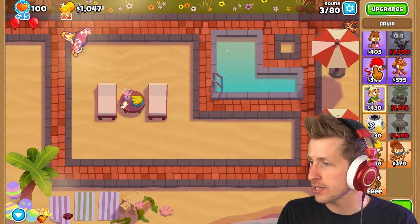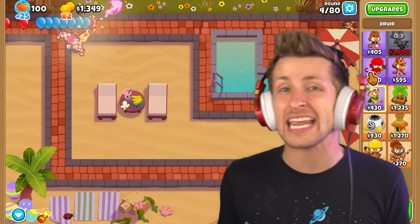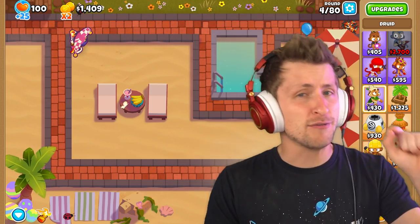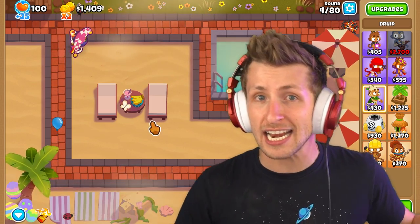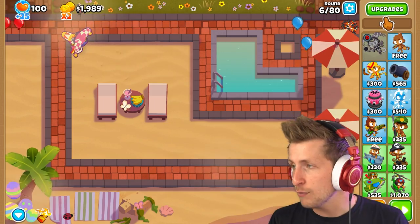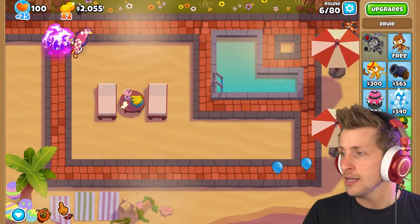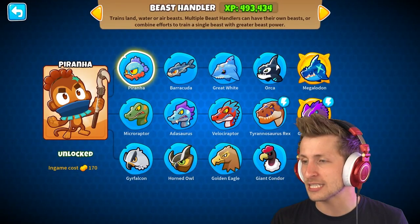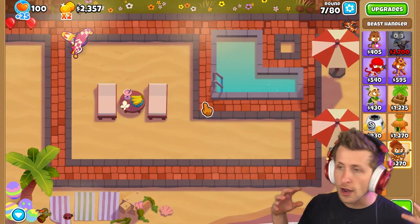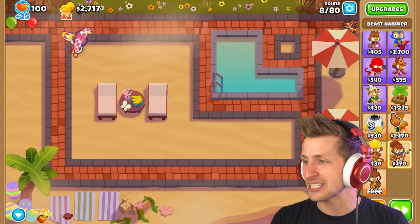There are some epic towers I want to try out here and get the absolute most out of. I want to go late game this time — last time we went up to the BAD, but this time I want to get every single tower with all their abilities and full send it to see how powerful they really are. I also want to get the beast handler because the tyrannosaurus rex just automatically beats up balloons. I want to put it right there in the middle — that's gonna be really cool.